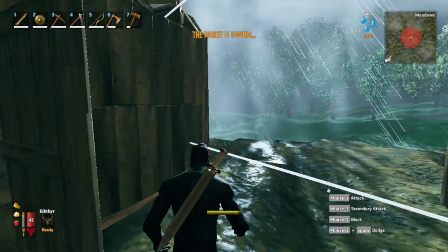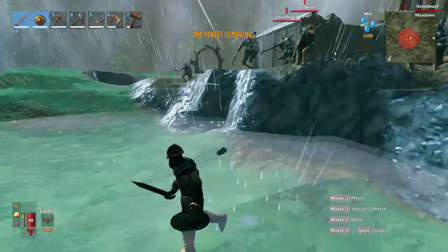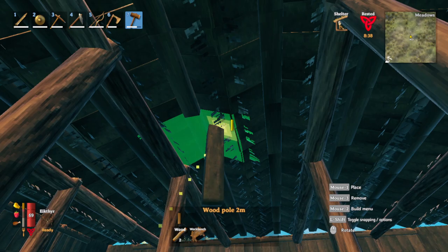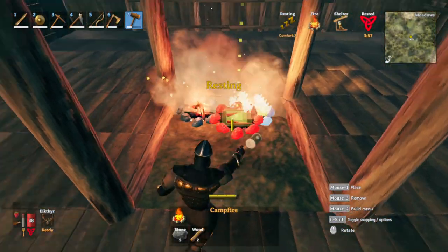The forest is moving again and it's raining. I guess it's time to level up my blocking once again. I went ahead and made some cubbies. Gonna build a campfire in the center of my base, but first I need to make myself a chimney system. There is the chimney, which should provide sufficient ventilation for these fires.